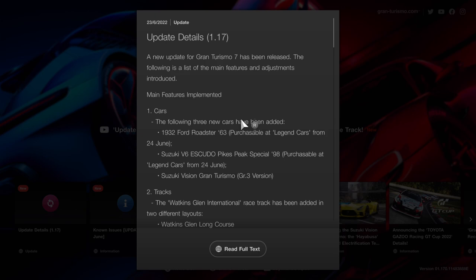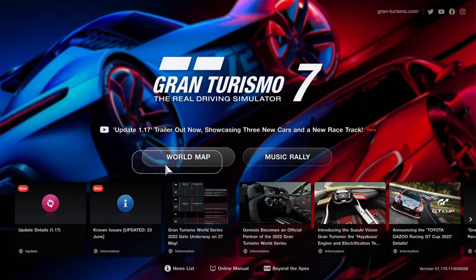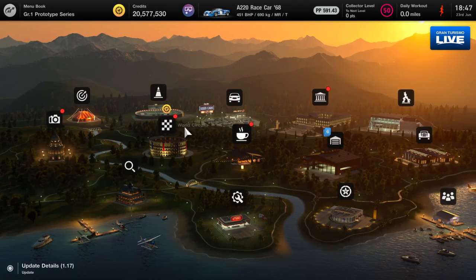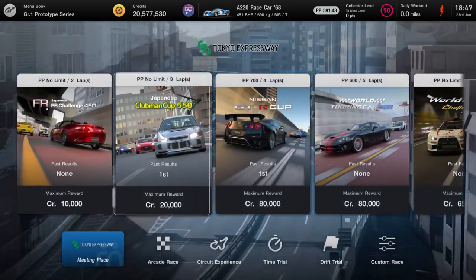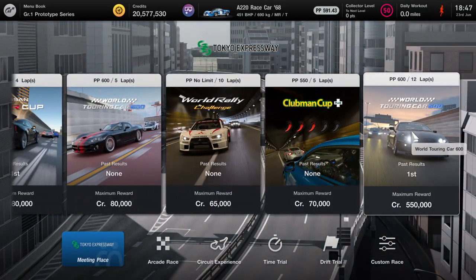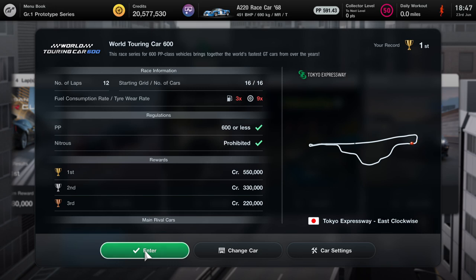We are on update 1.17. Go to the world map, go to world circuits, jump over to Tokyo Expressway, and then come over to the World Touring Car A200 race.